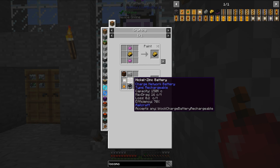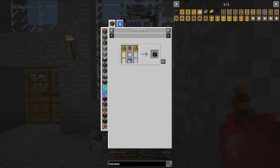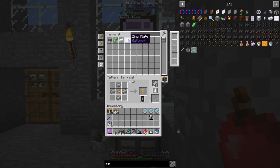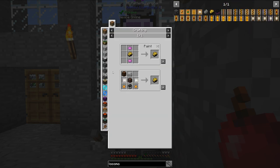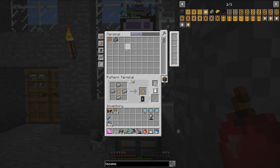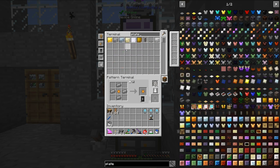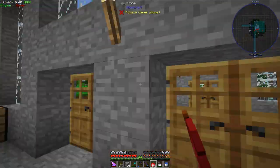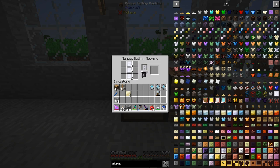I know what's going on now - there are different batteries I can use and I didn't realize that at first. So let's go ahead and use this one since the plates should be coming in any time now. These are metal rolling recipes - that makes sense. Since the powered rolling machine is being used, let's just go ahead and use the manual rolling machine. This doesn't look like it will take very long, so that is good.